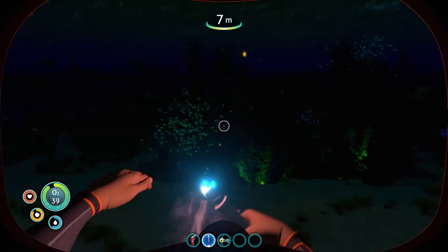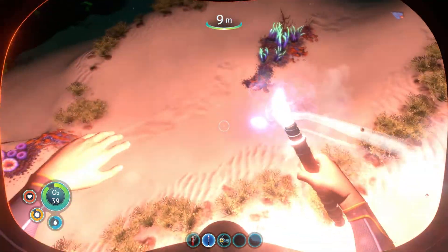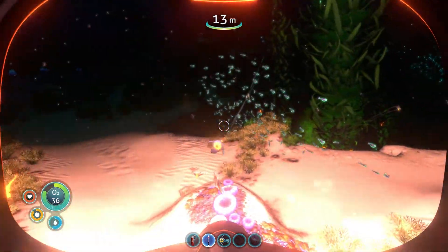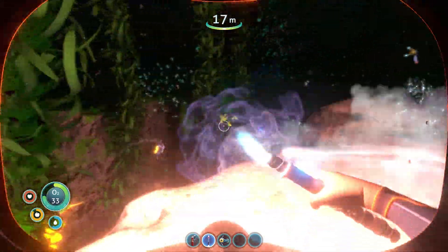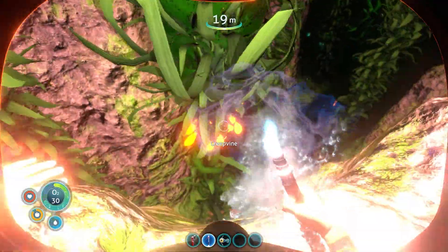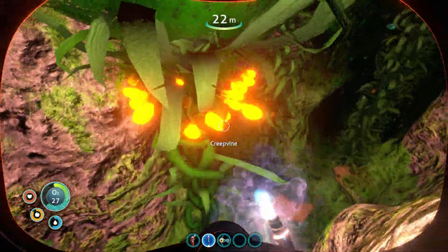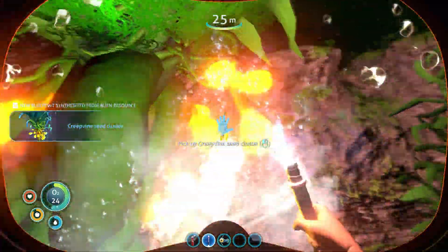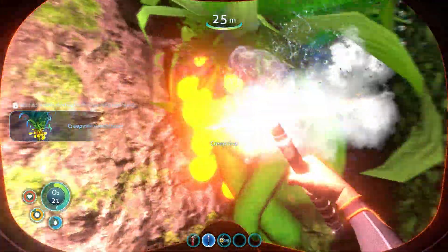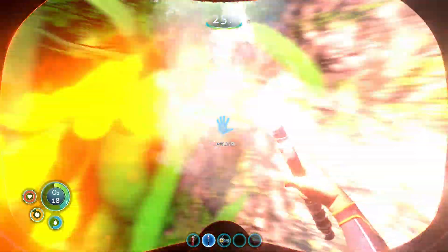And at night time, it is extremely dark around here. Do not throw the flare - okay, we can use the flare. Hello fishy fishy. What do we got around here? So I know this place is dangerous because we got some critters around here that are not friendly. Creepvine - we should probably grab the creepvine. There we go. Go ahead and grab y'all.